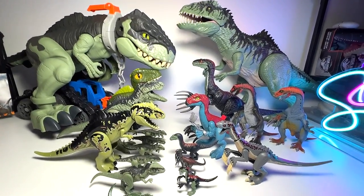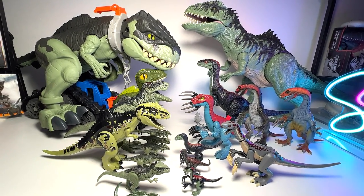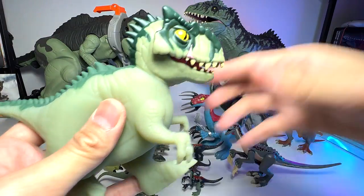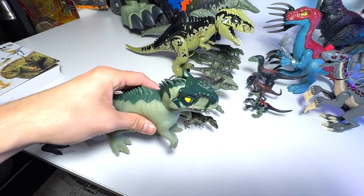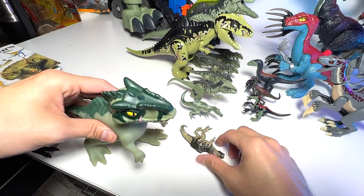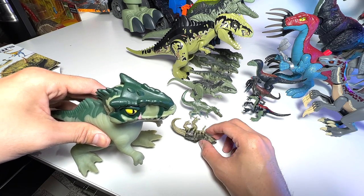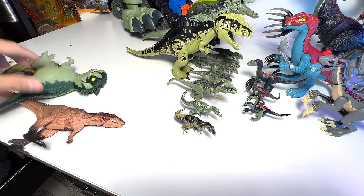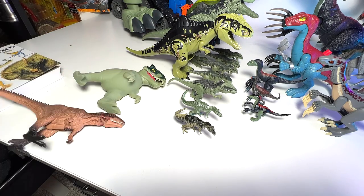One of our last Jurassic World Dominion figures is the Gujitsu Giga — really, really cute and adorable. The problem with this figure is that it has very, very soft legs, which is why it can't stand. The moment you put it on the table and let go, it will just fall over. Let's just put it lying down — take a rest.